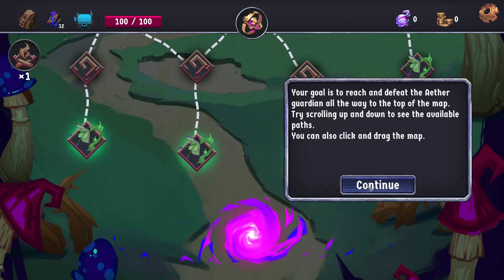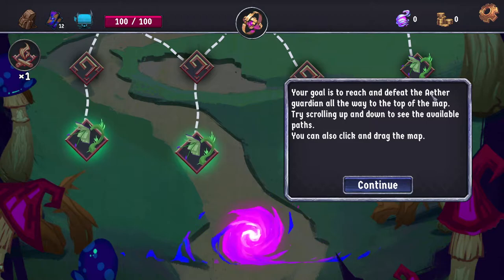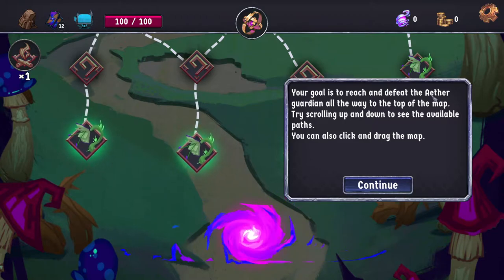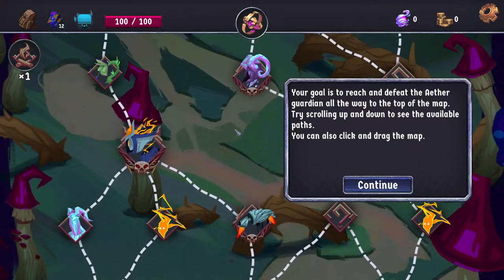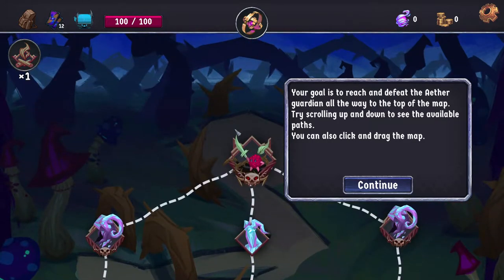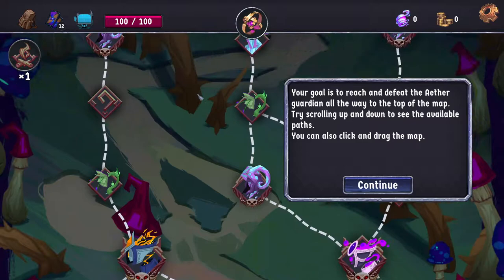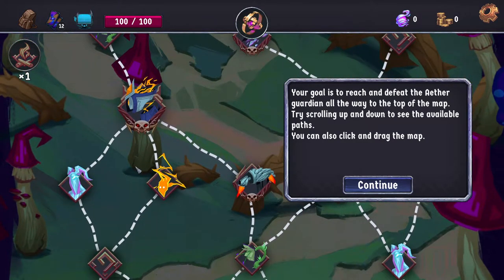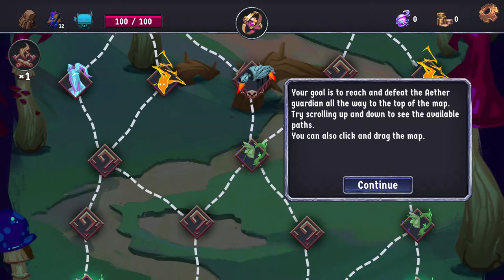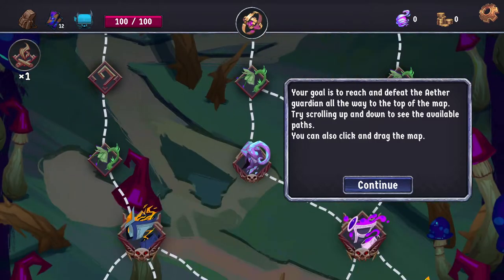Welcome to Breach Wanderers. This is a short tutorial to show you the basics of map navigation. Your goal is to reach and defeat the Aether Guardian all the way to the top of the map. Try scrolling up and down to see the available paths, you can also click and drag the map. It's like a little bit more zoomed-in version of Slay the Spire with way more stuff.